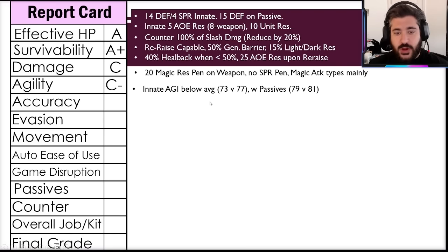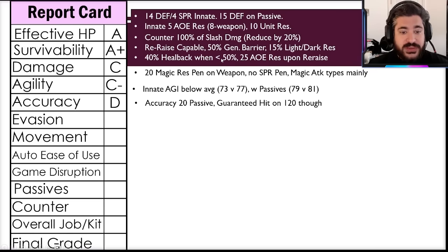Agility I'm going with a C minus: innate agility without the passive is 73 versus the UR average of 77. With that passive she's still not at the average — still a couple points below at 79, but workable. Even 73 is fine, but definitely on the slower side of things. So agility: C minus.